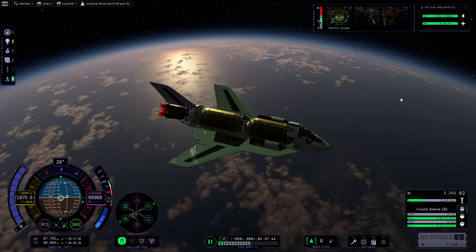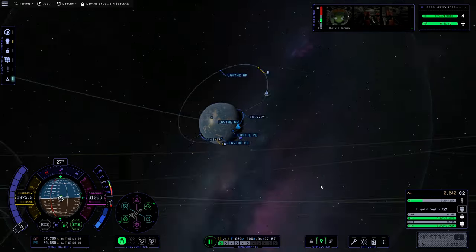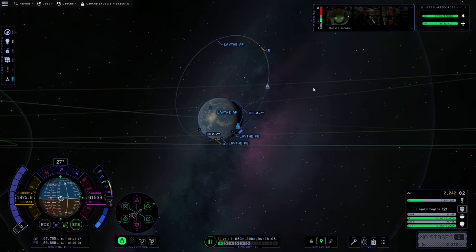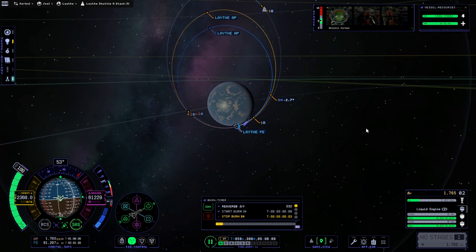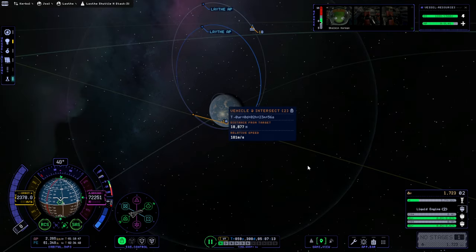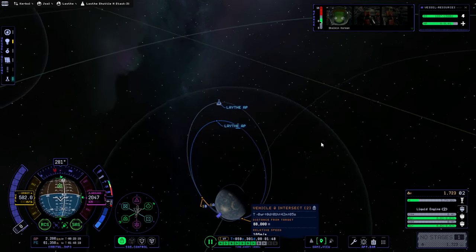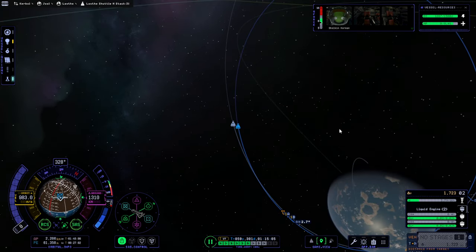We have made orbit with this shuttle. So we have three things: we're in this low orbit right now, we're 2.7 degrees away from the other shuttle. We've got this Kerbal Shelken, the Kerbal on the other shuttle, and then Jeb in the pod around Paul. We need to get these three home. This had trouble entering Leif's atmosphere — not that this didn't have any trouble, but less trouble.